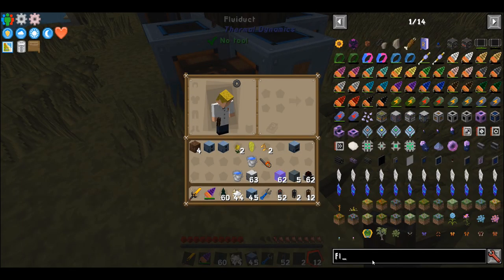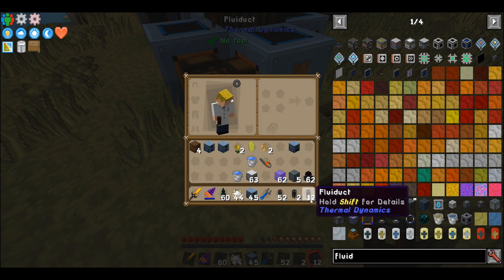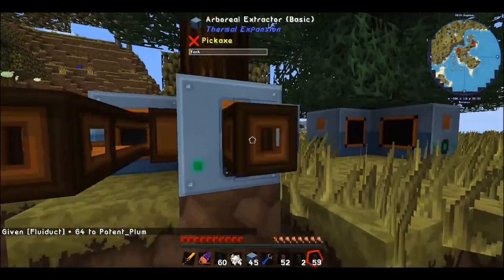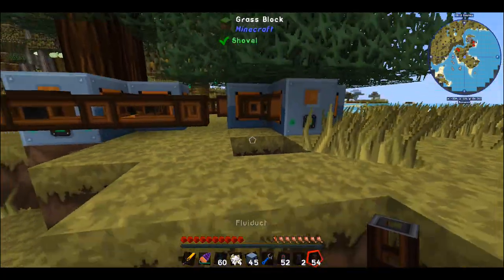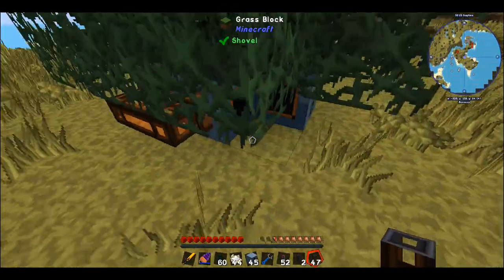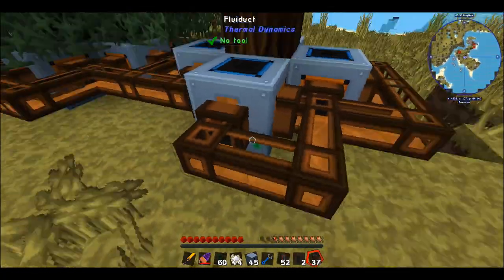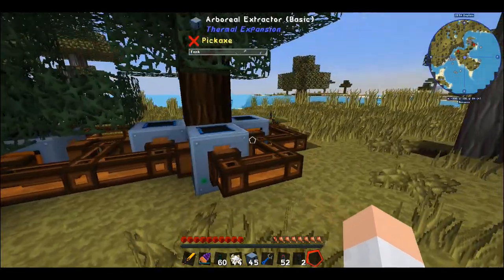I'm going to go get myself some fluid ducts. I've got myself a stack of fluid ducts and I'm going to get a bit of a piping system going around these trees to extract all the resin out of these arboreal extractors. I should probably mention that the resin that comes out of these trees is basically an unlimited supply, but you don't get an awful lot per tick. If you want to do this on a bigger scale, you'll need quite a lot of trees and arboreal extractors, but for early game about two to four trees is definitely enough.